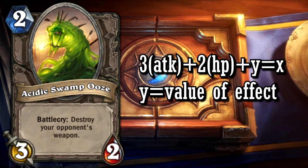Acidic Swamp Ooze has a card power of 5. At 3-2, he's already balanced, but his ability to destroy a weapon is pretty powerful. Even if you don't use his effect, he's still a solid 3-2, and if you do get his effect off, this card is overpowered.